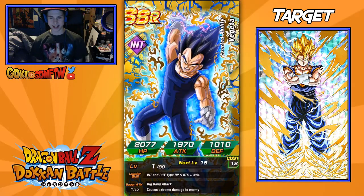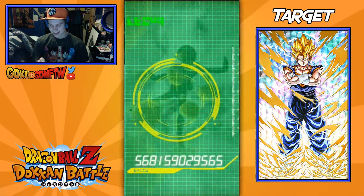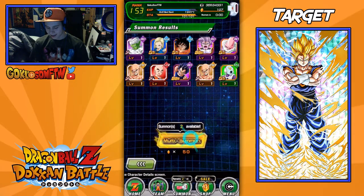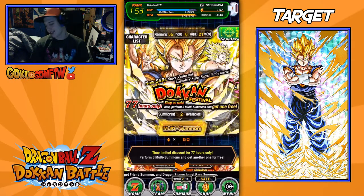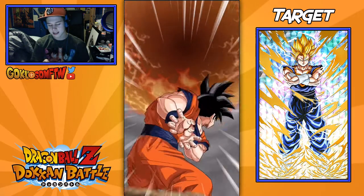We even got Vegeta INT! This is nuts — SSRs up the butt! I got three good INT units. They are solid. Going into the next multi summon, I'm hoping for a god card at least. I'll take those two SSRs, I'm not gonna complain.